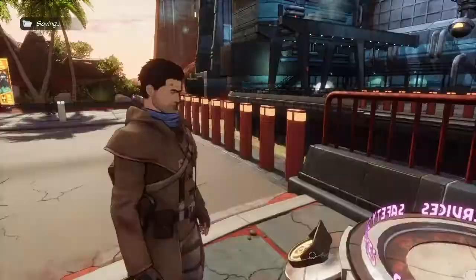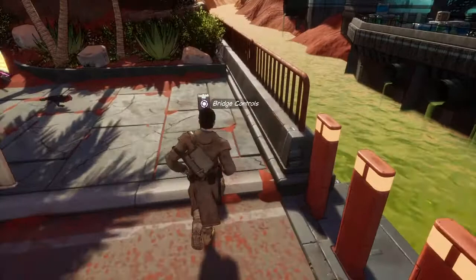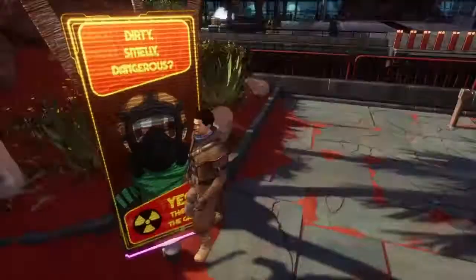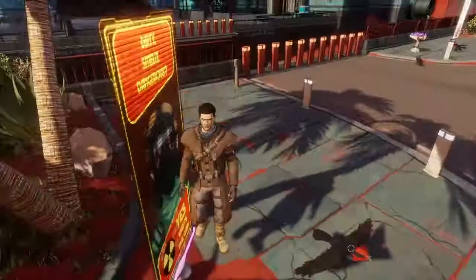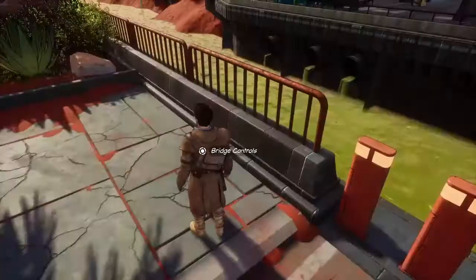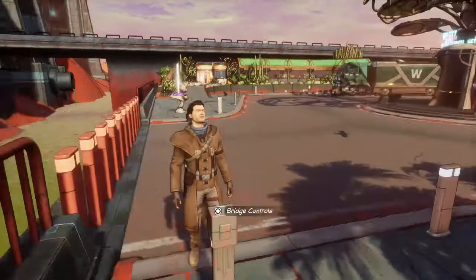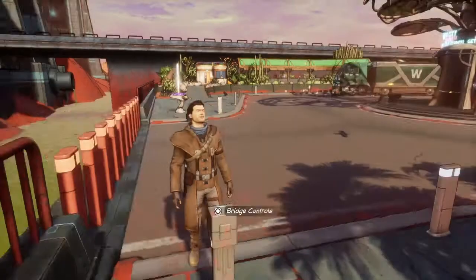Slightly worried about Joey. Let's see what this can do over here. The bridge seemed to be operated by some sort of hand scanner. They're just chucking it in the water. Error — U-chip firmware outdated. Authority for vehicular access denied. The firmware on my U-chip was out of date. I realized that I'd been sold a dud by Ember.